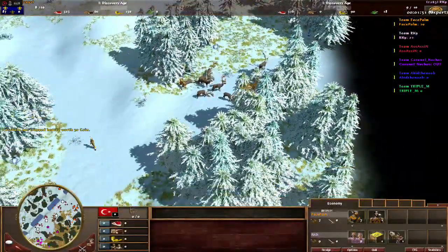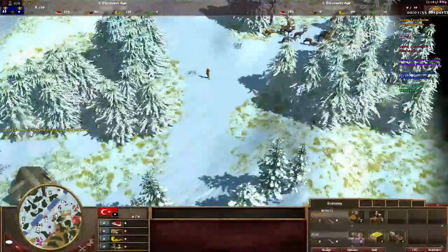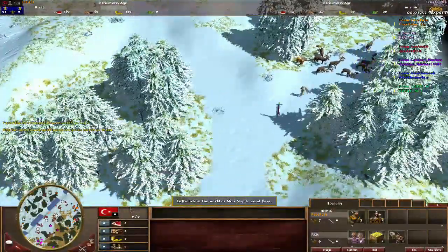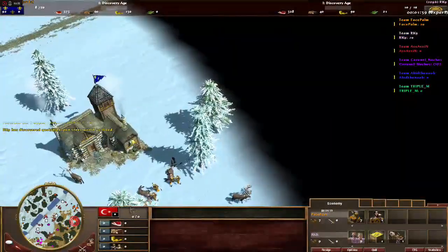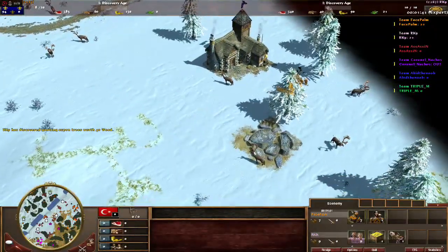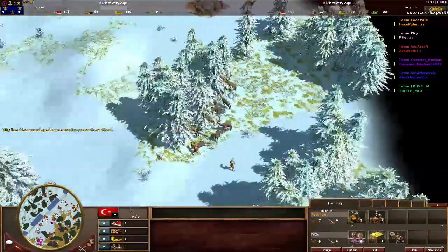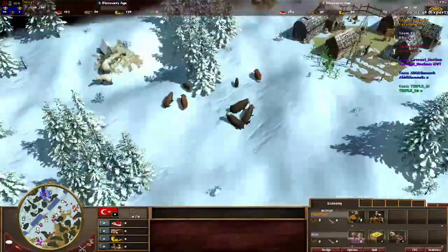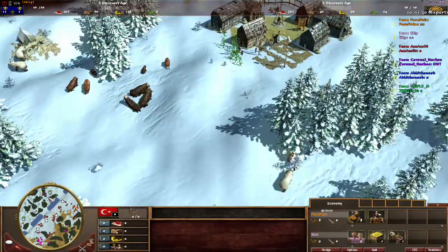He's herding that one — he just herded this, which is good for him. It seems like he's got the town center spot here. Facepalm wants to take the right side of the map and is not really interested in the left. He could make use of the far area, but that's pretty far.